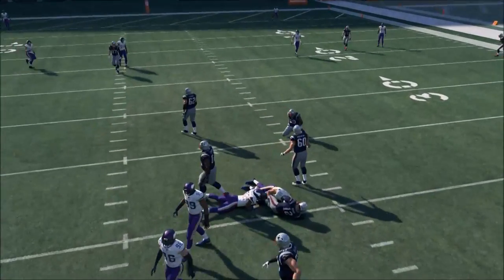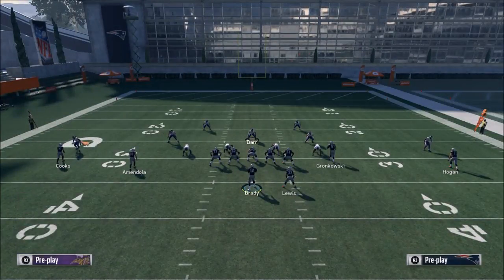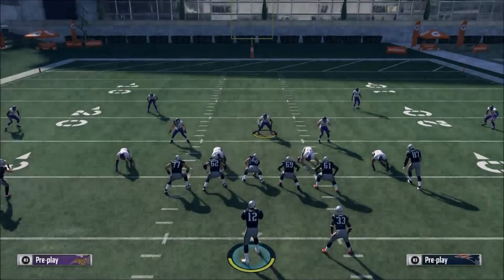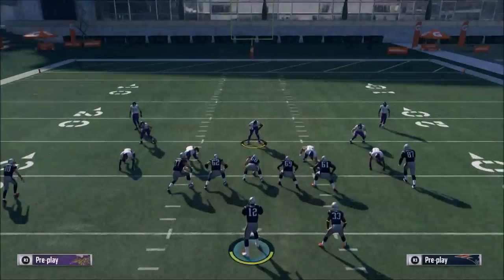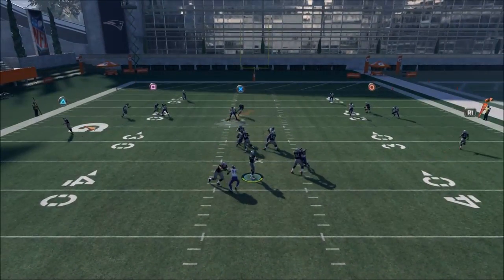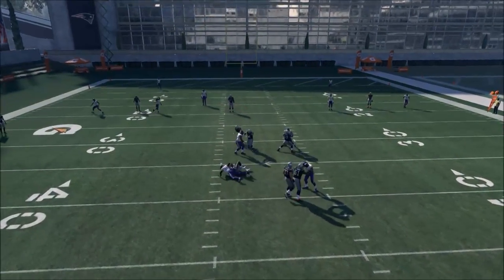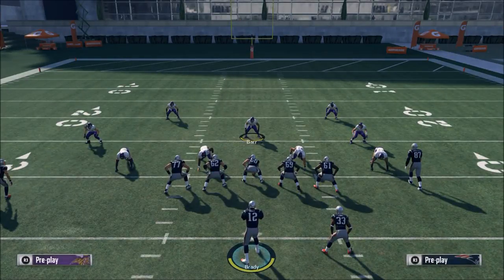At the snap of the ball they get really good angles upfield and normally you'll get a block shed. I'm telling you, in the middle of a game you will get a block shed in under three seconds — it's incredible what you can do with this. You can experiment with the blitz angles a little bit, but by and large if you do it like this you're going to get some really good block shedding.